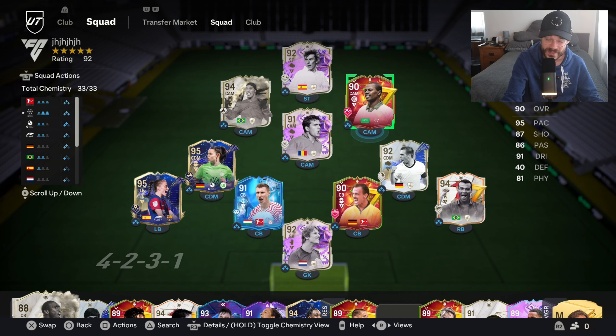Hi everyone, hope everyone's having a good day. Welcome back to the channel for our first player review for the new SPC released yesterday. Alawarren, 90 rated, can play multiple positions — in my opinion, a must do. And to be honest with you, it's probably the most fun I've had with a player in a while on this game.